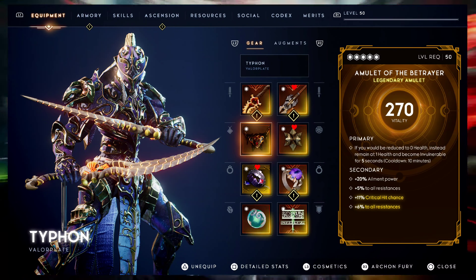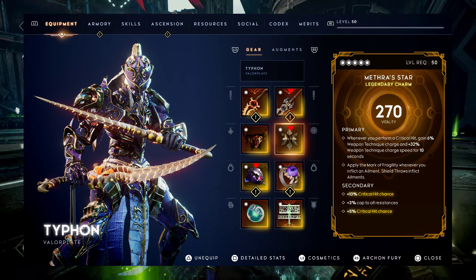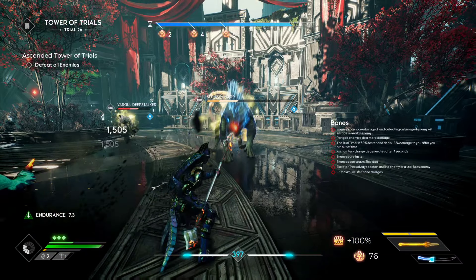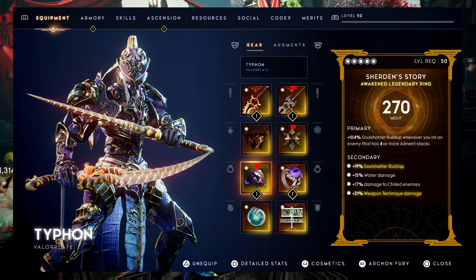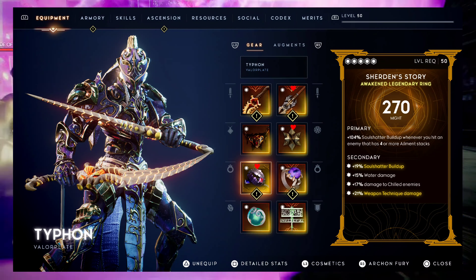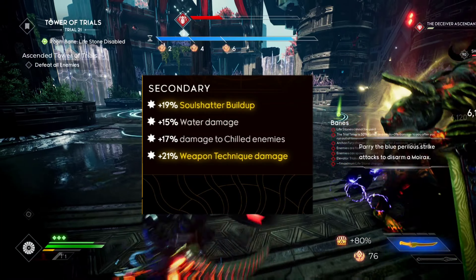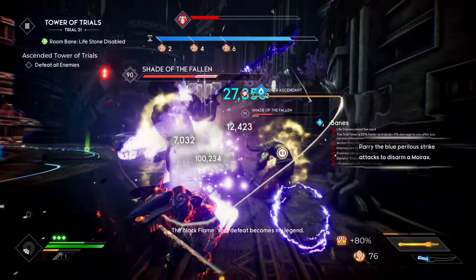For the amulet we're using the Amulet of the Betrayer — the main thing we want from secondaries is crit chance and resistance to all. For the charm we're using the Mithra Star, but really you want the Lion Talisman. For the shirt accessory — this is an important part of the build for applying soul shatter buildup at higher ascended tower levels. The strategy is: apply four stacks of water ailment, then easily apply soul shatter, and hit them with the weapon technique or heavy attack. Since this is a might item, prioritize soul shatter buildup, water damage, and damage to chilled enemies.